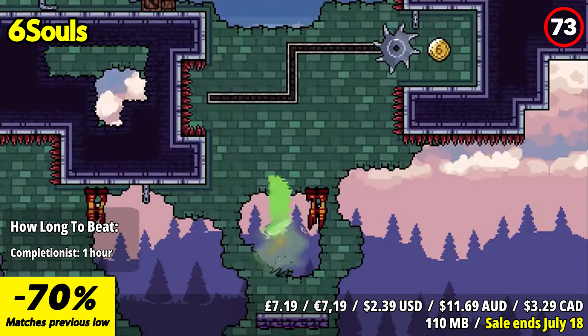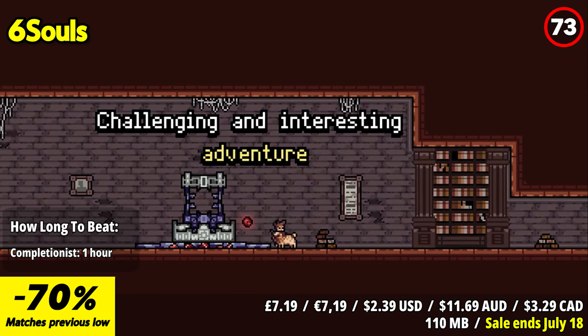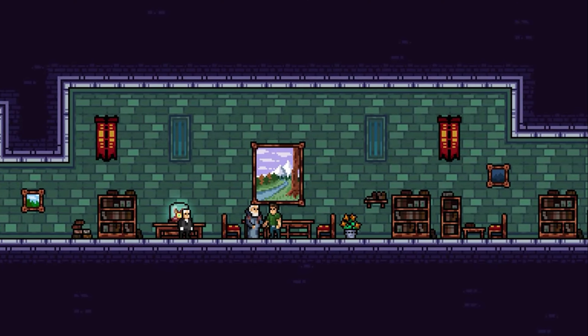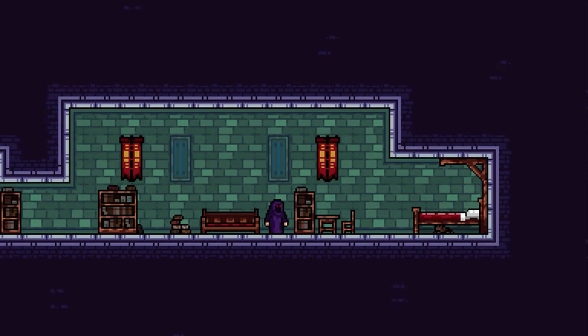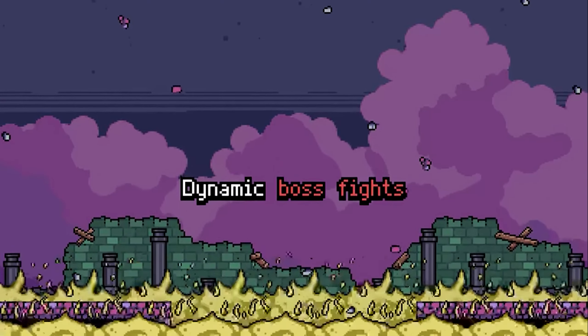One of the standout features of Six Souls is its extensive level design. Players can expect to traverse more than 80 levels spread across eight distinct locations within the castle. Each location offers unique challenges and features, ensuring a diverse and engaging gameplay experience. From dark dungeons to towering spires, the castle's environment is richly detailed and promises exciting exploration.